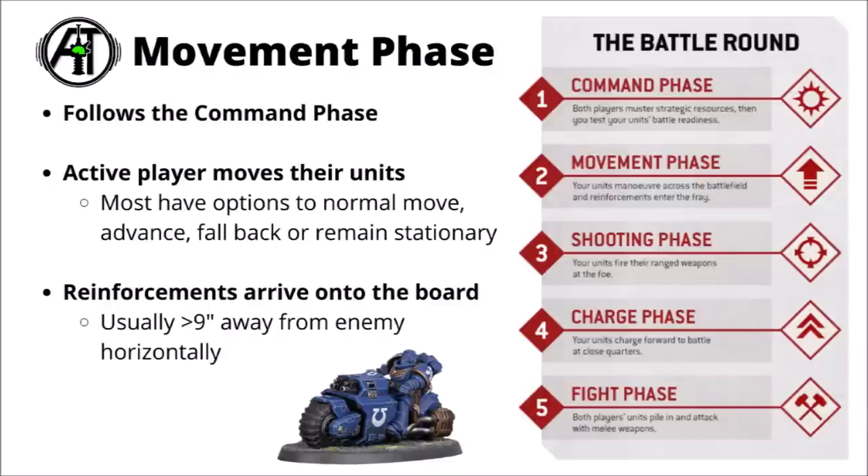Just to recap quickly: the movement phase follows the command phase. The active player moves all of their units, most having the option to either normal move, advance, fall back from enemy units, or remain stationary — each with different restrictions or benefits. Then after you've moved units, your reinforcements come in, usually greater than 9 inches away from the enemy horizontally, with further restrictions based on the mission or whether you're using deep strike or strategic reserve.